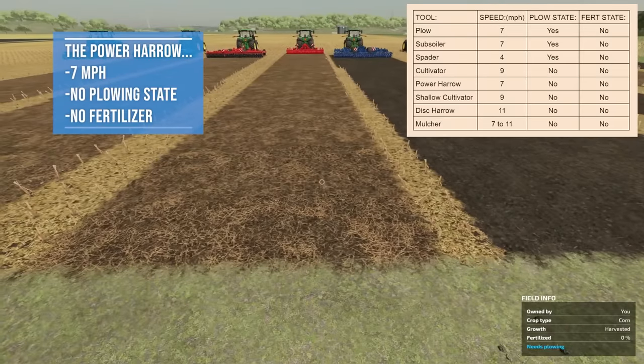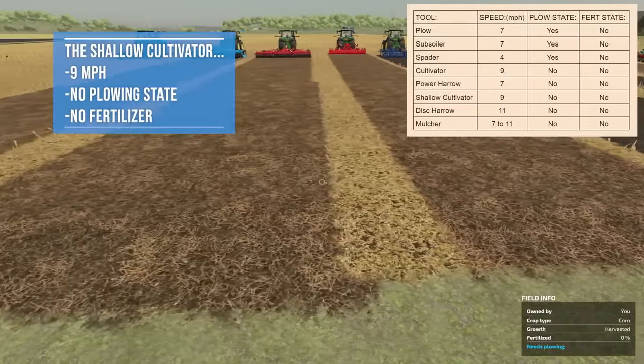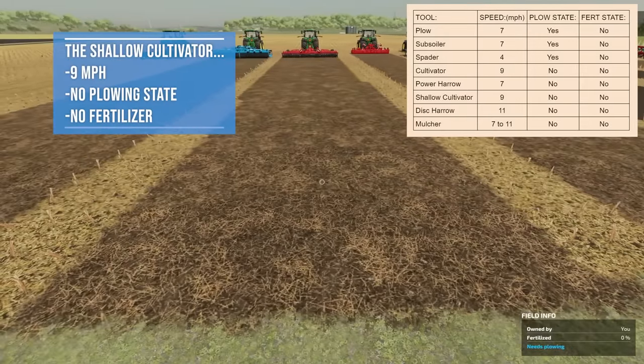The power harrow runs at 7 miles per hour. It does not take care of the plowing state, does not add fertilizer, and as far as I can tell it does not bring up stones — though that could be wrong. I don't have specific advantages for this one. Disadvantage: it runs slower than a regular cultivator.